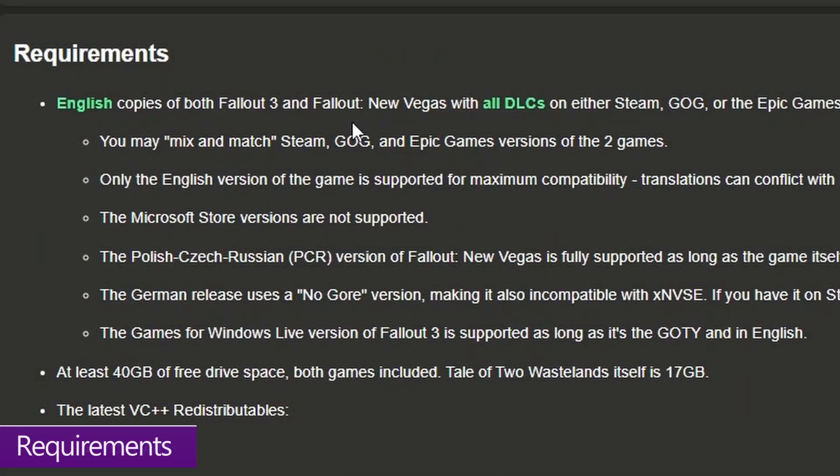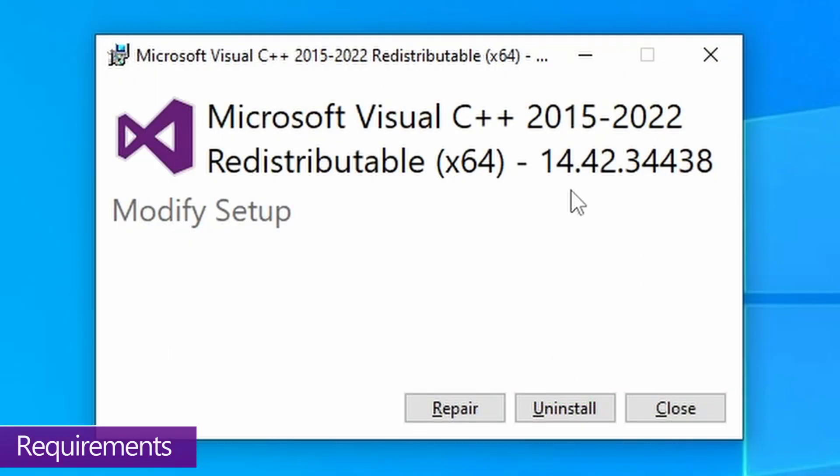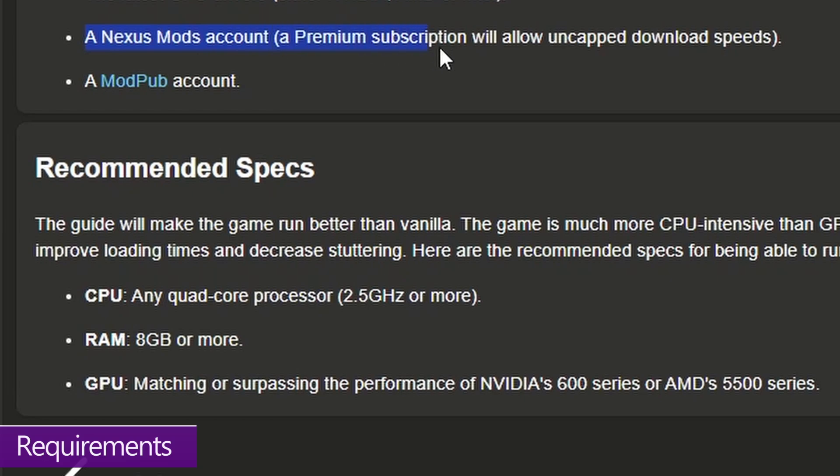You're going to need English copies of both Fallout 3 and New Vegas with all their DLCs, from Steam, GOG, or the Epic Games Store — you can mix and match stores. You'll also need 40 gigs free on your hard drive and the latest VC++ redistributables. Double-check those by re-downloading and trying to install them; if Windows only gives you a repair or uninstall option, you already have them. You'll need a ModPub account for TTW and a Nexus Mods account for Mod Organizer and other essential mods. Everything should be installed on an SSD, as the game constantly loads assets on the fly and an SSD is a prerequisite for smooth gameplay.